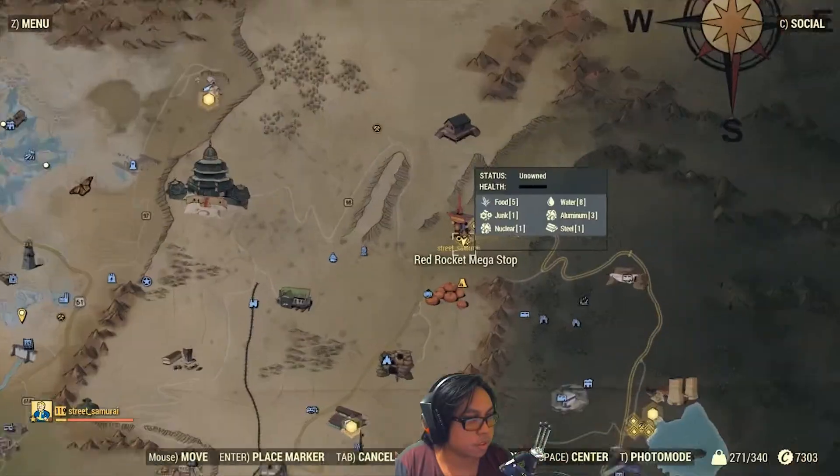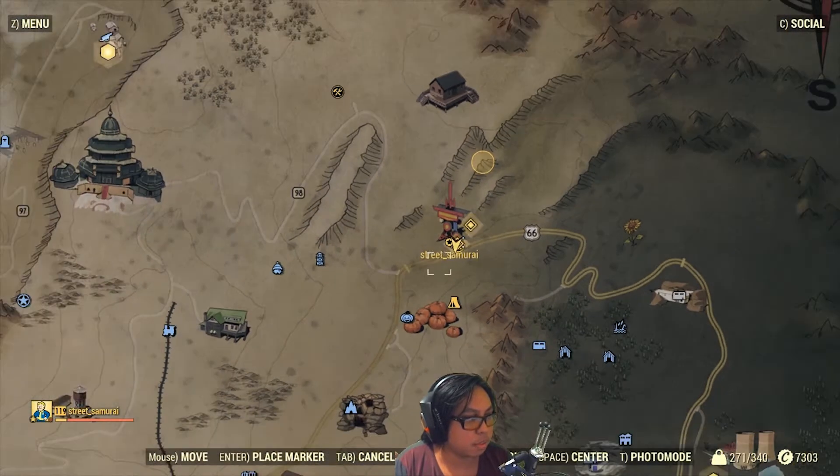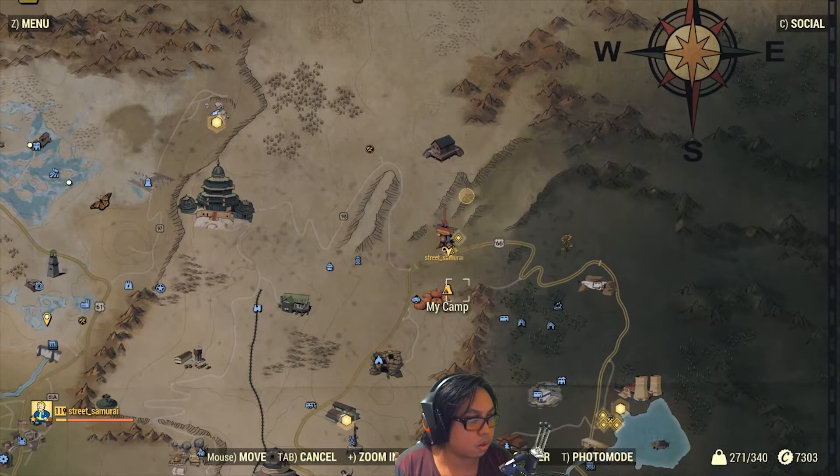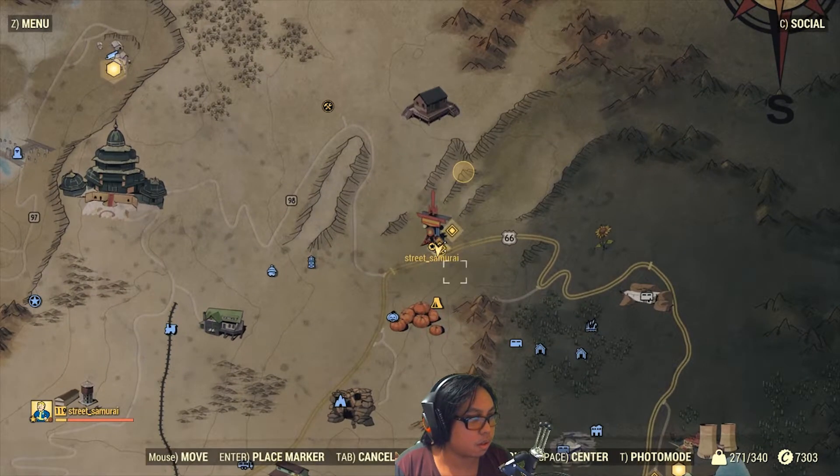Alright, let's go. See if they contest. Be on the lookout on the roof and try and get any flanks. See if we can contest against these explosives.